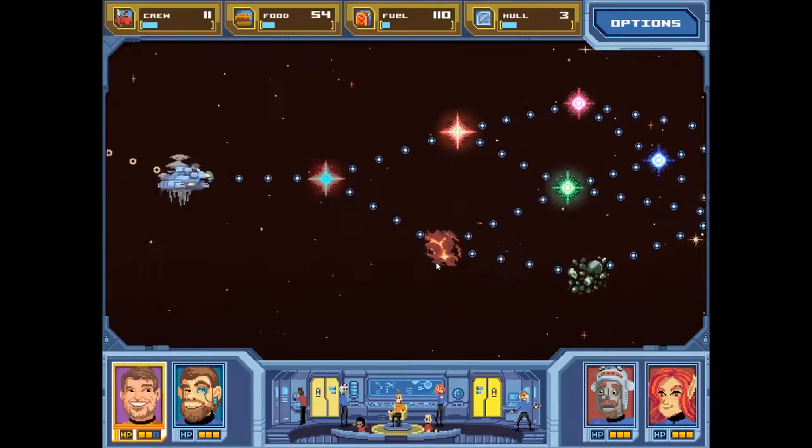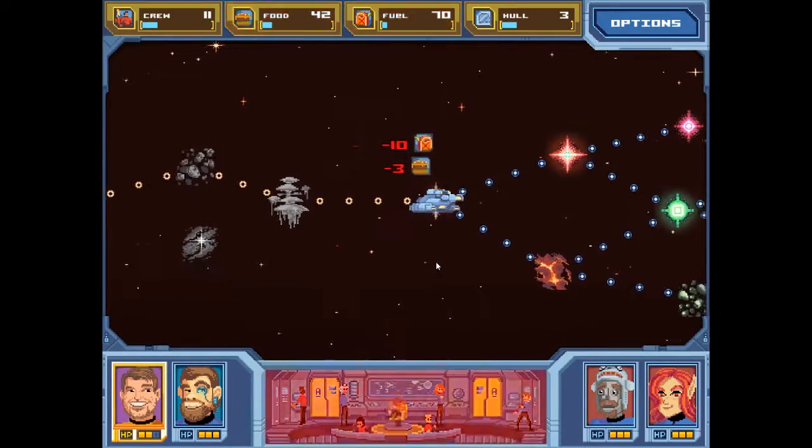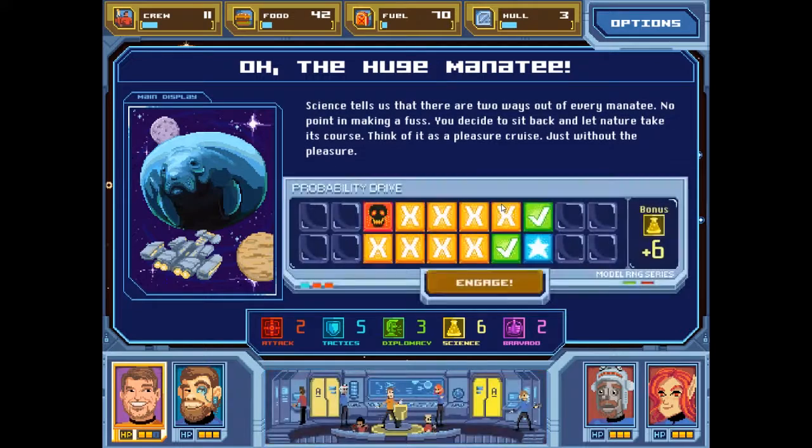Class B star. I have a feeling that this run is going to end in failure. The Huge Manatee — an enormous space manatee looms before your ship. Per the secondary objective, you order the ship to engage the majestic creature for science. Closer. Closer. Too close. The manatee lunges, swallowing the ship whole. This Too Shall Pass.